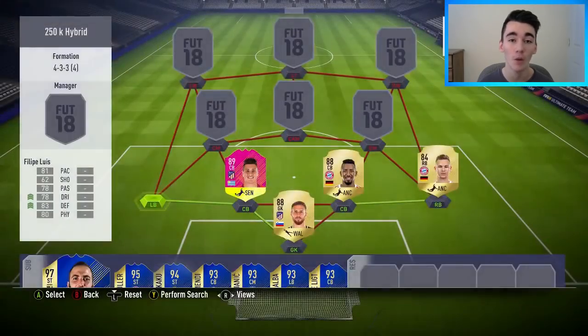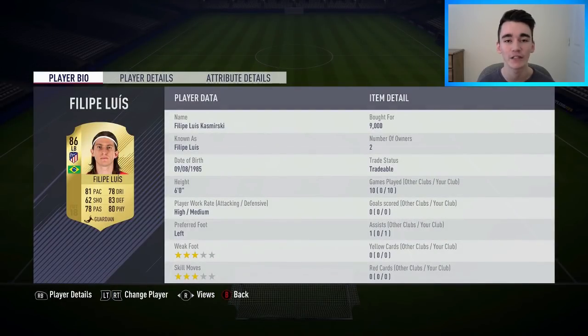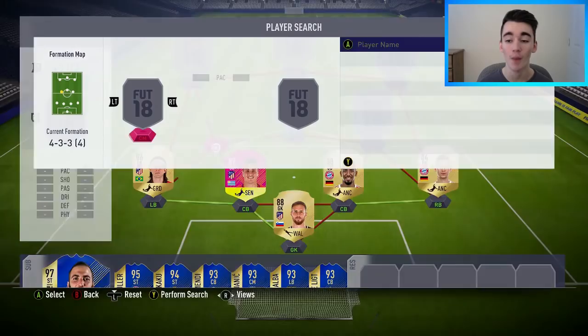Alongside Boateng and Giminez, I've gone with Felipe Luiz — this is the upgraded 86 version, who I bought for 9,000 coins. He did get one assist in the 10 matches. I do like Felipe Luiz — I think he's a very solid defensive fullback with really good defending, and going forwards he's not too bad either. Just a very complete, solid fullback on this game.